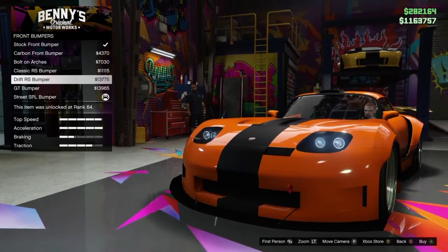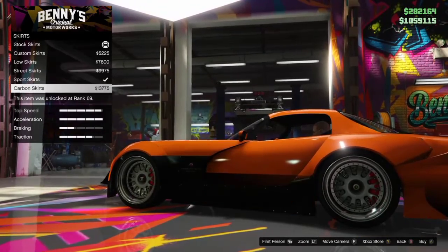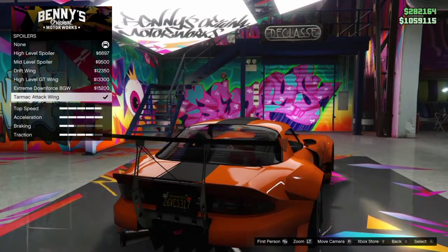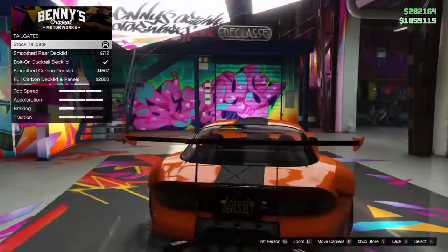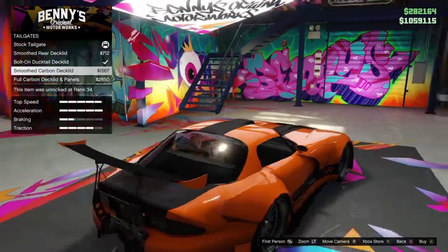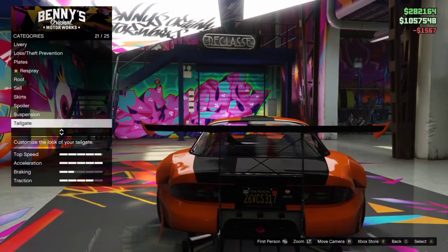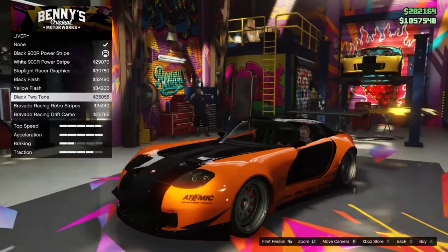The ones at the top look the best honestly, but even the ones with the detail look great — they look better than the ones at the bottom. But I just gotta go for this big extreme one. I'm also thinking about making the whole hood carbon too, along with the skirts — that would look sick. We'll have to see.